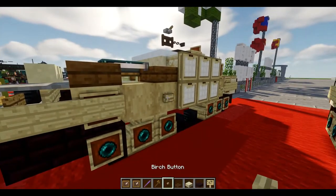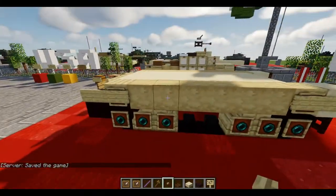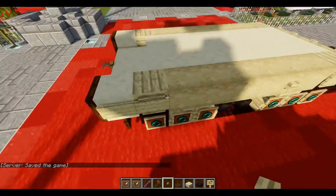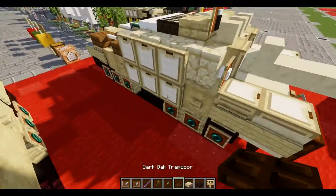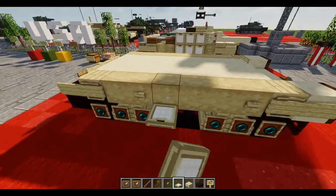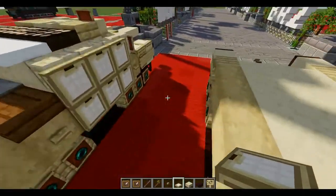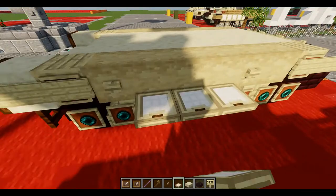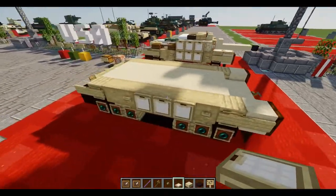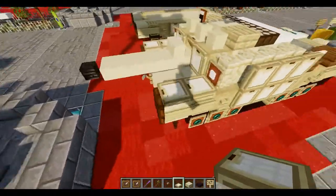We're then going to take a birch button, skip one block, and place it down. In the front, we'll place down one on the front — that stripped birch. We're now going to take our birch trapdoors, place down one on each of three, and flip them up for the add-on side armor. Once we have that all done, I'll finish up the second layer and we can move on to layer number three.